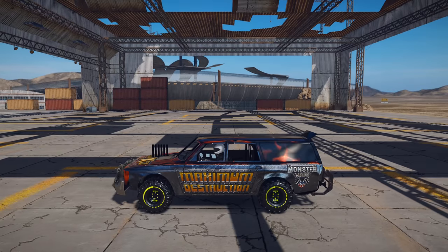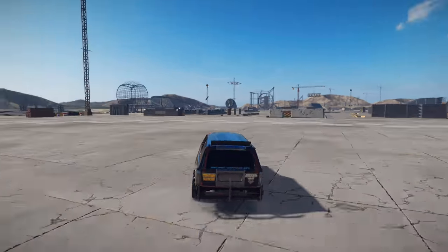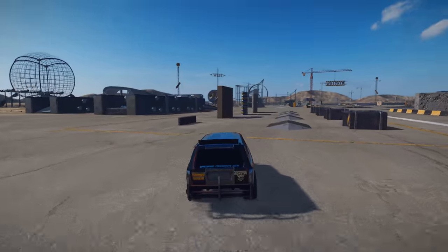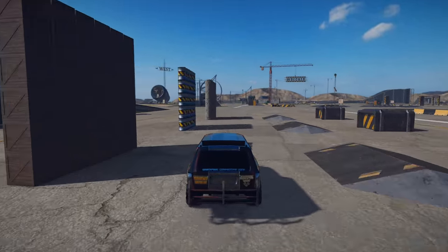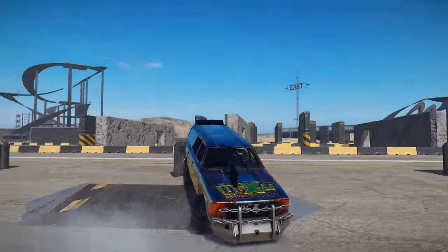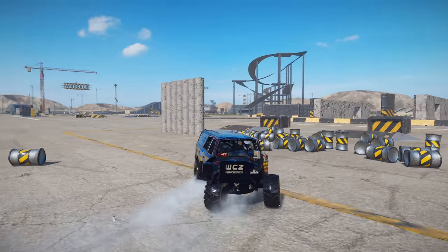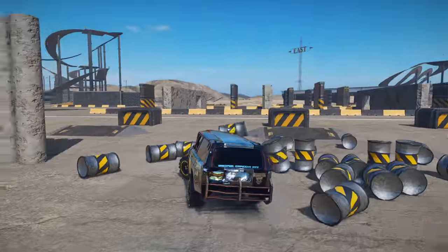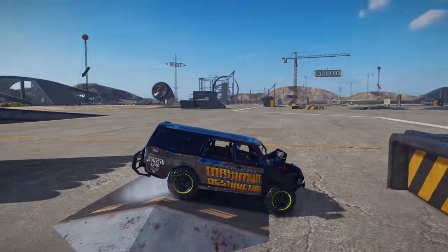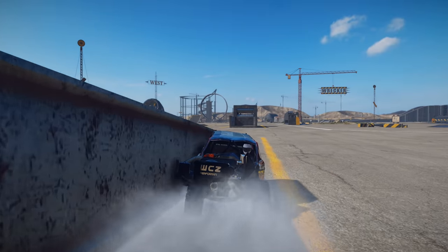Up next, we've got Max D. Here we go. Let's go see what we can find over here. Check these things out — check out that stack of metal barrels. And we get a big time smash through the barrels and into the wall. Let's try this one out. Whoa, we get some big time air, and we kind of landed it.